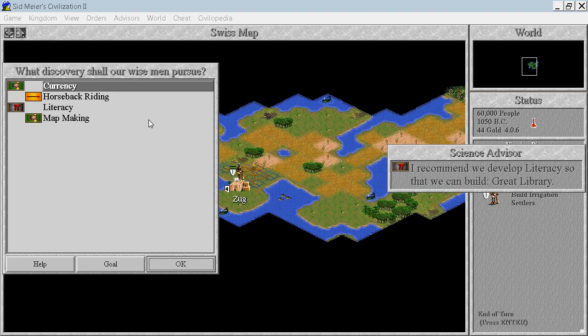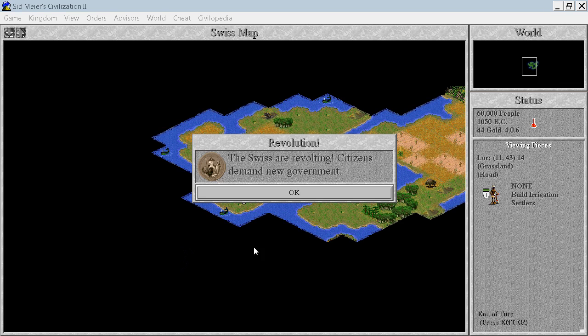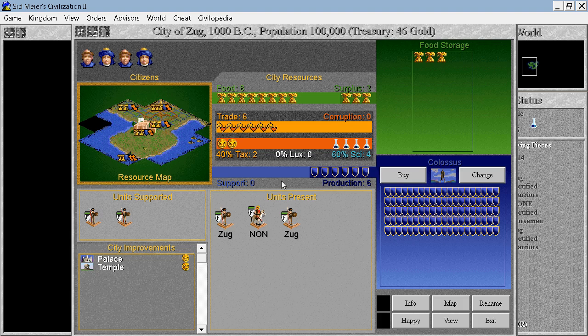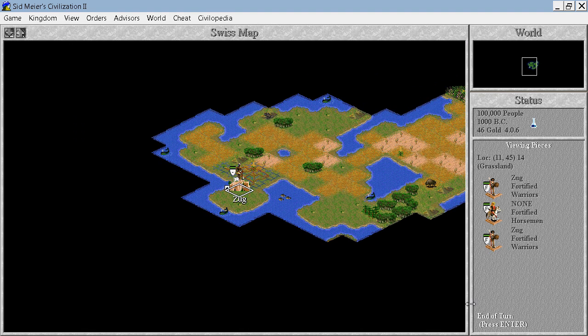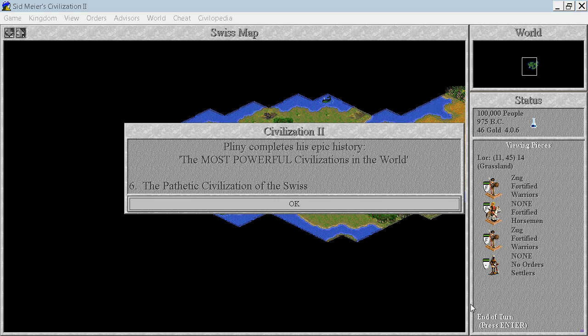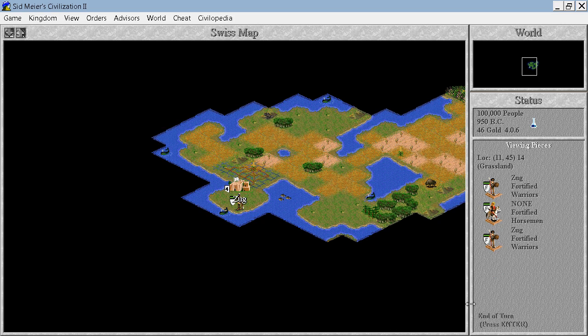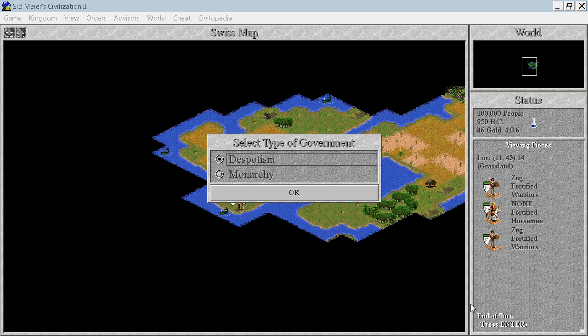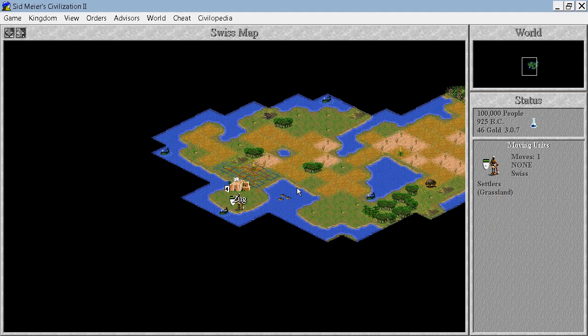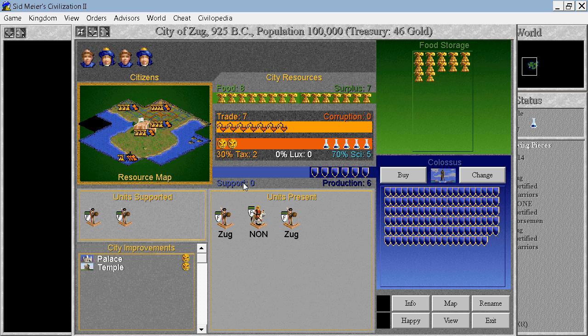We have discovered Monarchy — perfect. We'll continue with Currency, and we would like to begin the revolution. We have some more population — six shields already, that's fine. I've switched to the new government in not such a good moment because we have quite a few turns of anarchy. Now we can choose — Monarchy. A very important step towards improving our city. Now we produce a lot more food and will grow much quicker — that's perfect. End the turn.